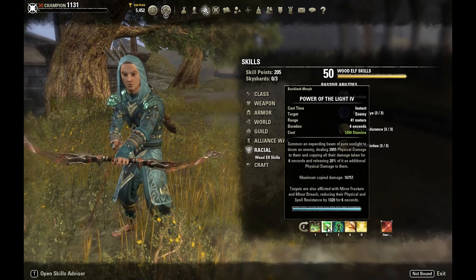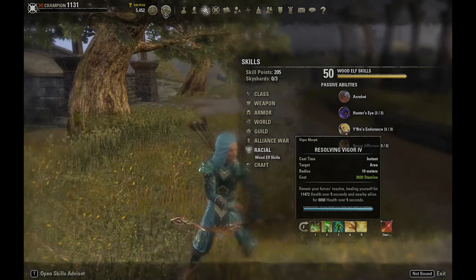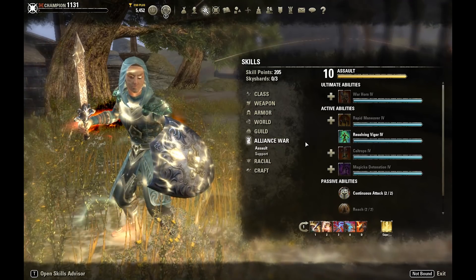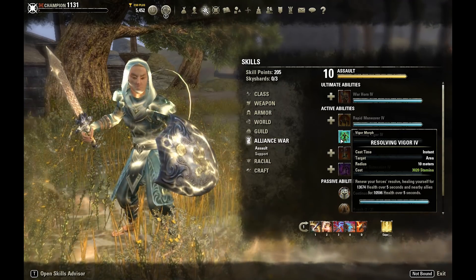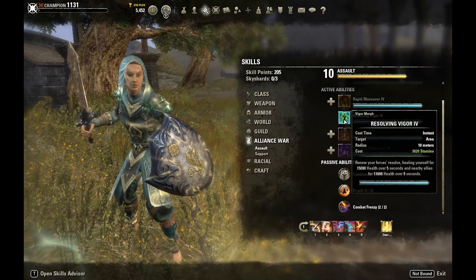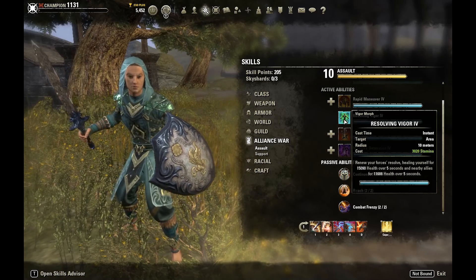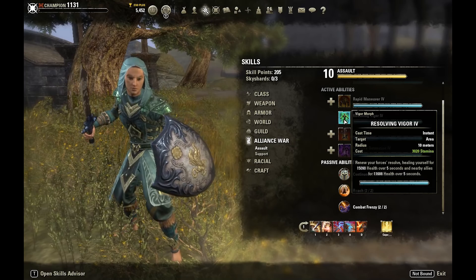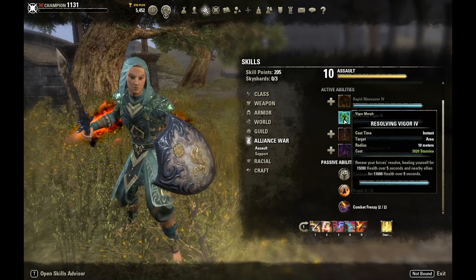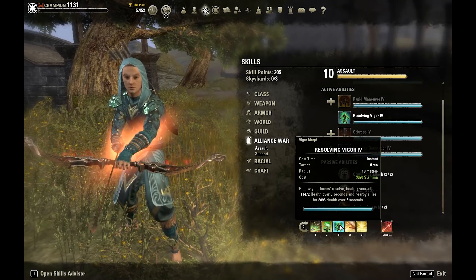For our heal we have Resolving Vigor — the only heal on this build. Buffed on our Sword and Board bar it comes in at just shy of 14k Vigor, and with a Roll Dodge we go up to around 15k. It's not the highest tooltip but paired with our almost 2k health recovery we have a lot of healing power and only need Vigor to stay alive. Don't feel like you need to slot Draining Shot or anything else — Vigor by itself is more than enough healing to go with your health recovery. Vigor also heals allies.